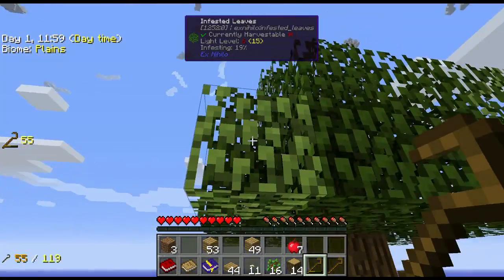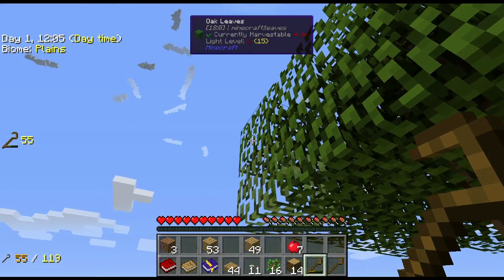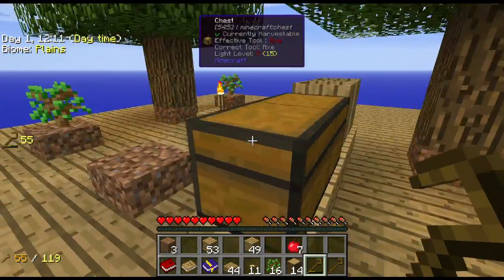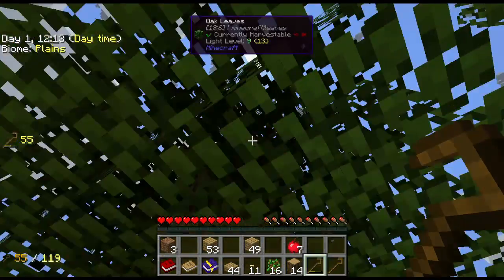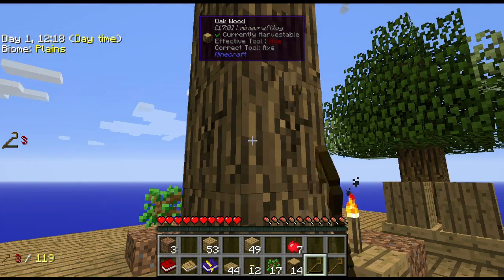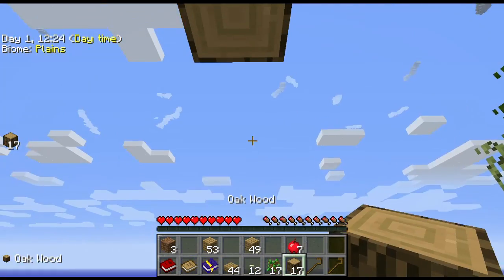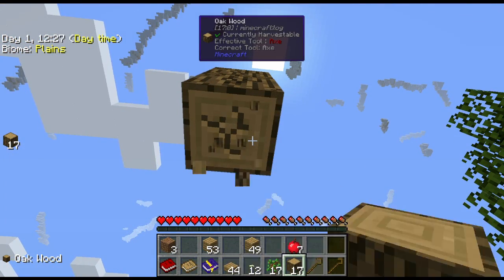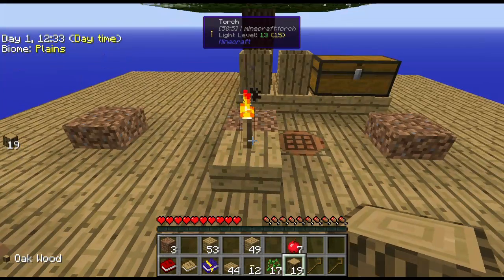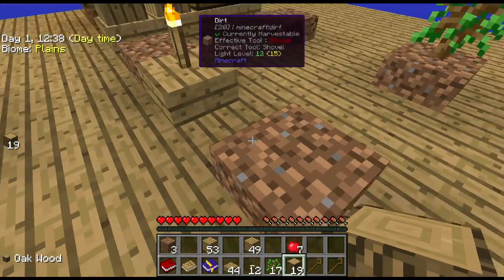As you can see the leaves are starting to turn white - this one is infested 20%, over here it's 25%. They start to spread, and we're letting them just do their own thing because we need that string. We'll also be able to make ourselves a bed - not that a bed is really all that important right now, since we're the only objects in the sky. If I were to die I would just spawn back here anyway.